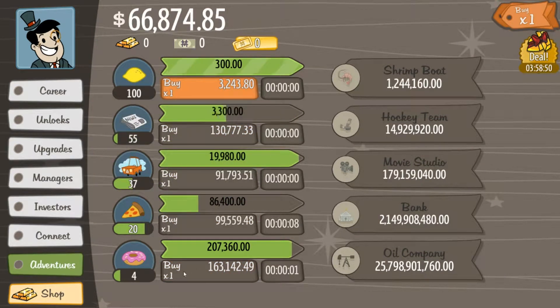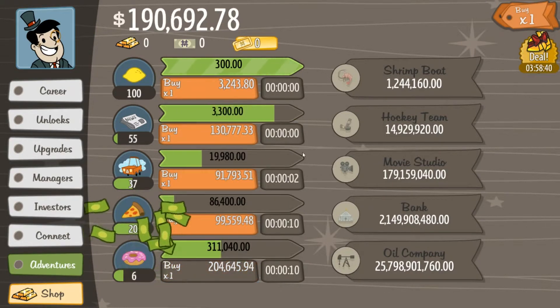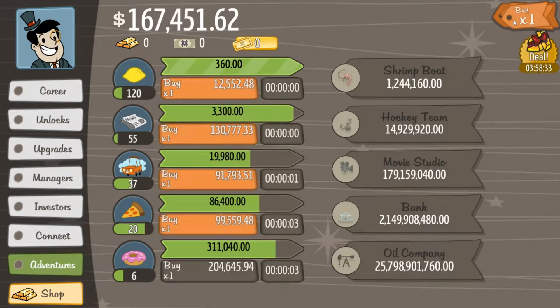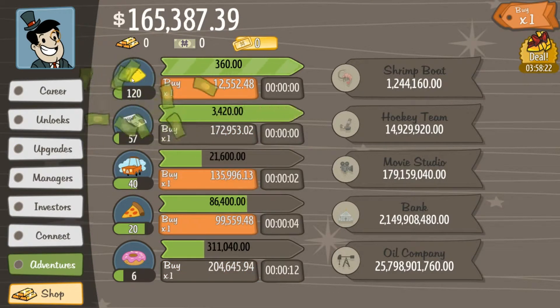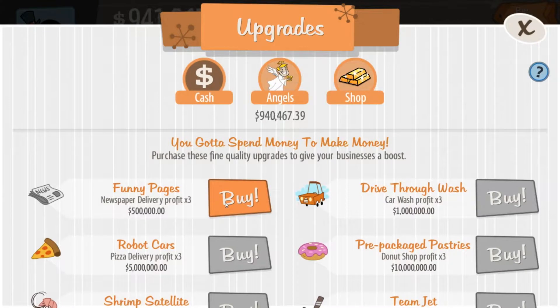It's something really satisfying seeing that money counter go up, and you pretty much just click it away. If you just have some time to kill, I highly recommend grabbing this game. It might seem less valuable to buy lemonade stands now because they're making only $360,000 every second, but some of these are making $300,000 every 18 seconds. So let's get some funny pages in the newspaper delivery — $500,000, let's do it.